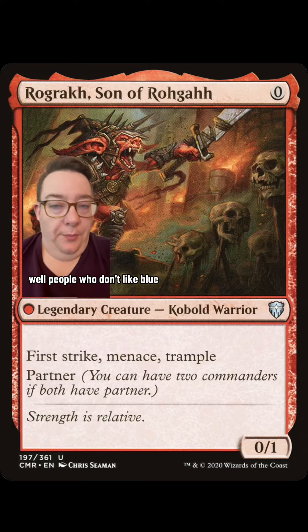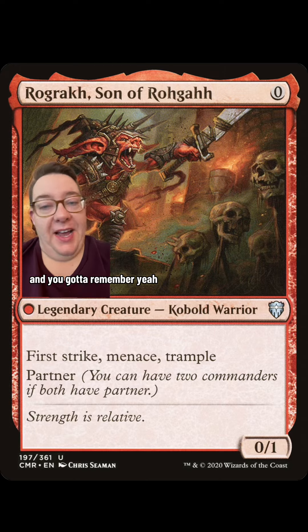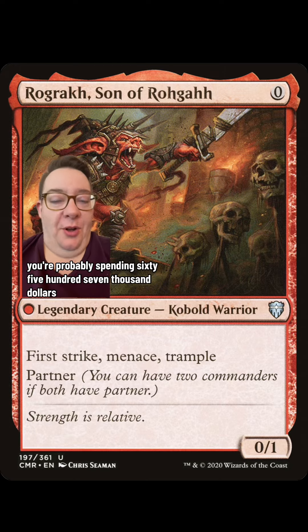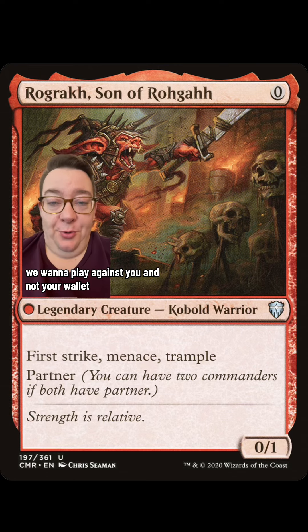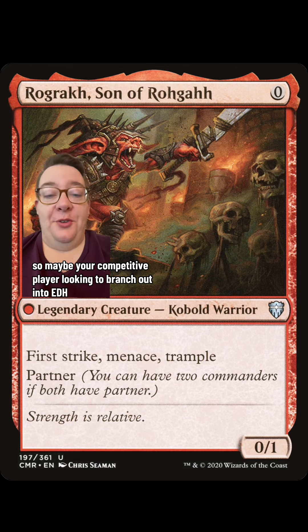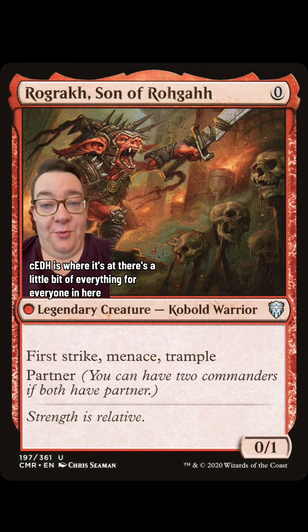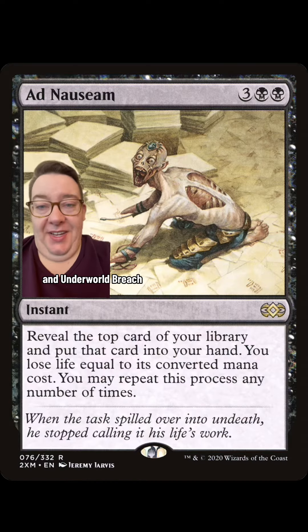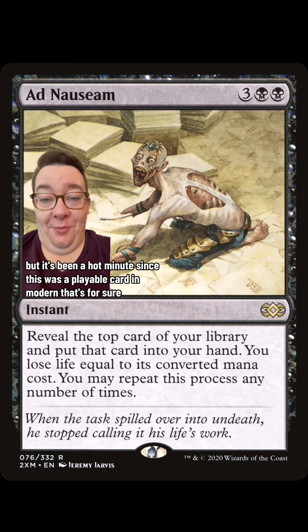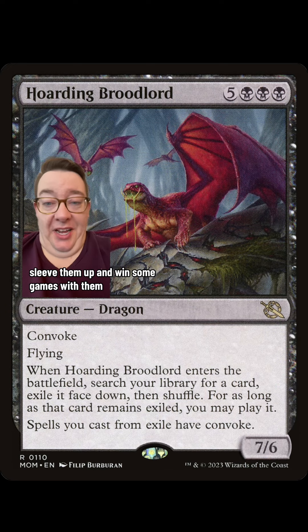So who's going to like this kind of deck? People who don't like blue, people who love combo decks, and people who love free spells. If you were to go out and buy this deck from scratch, you're probably spending $6,500–$7,000. But cEDH is proxy friendly, and when you find a group, one of their biggest mantras is going to be: we want to play against you and not your wallet. Maybe you're a competitive player looking to branch out into EDH but still want that competitive feeling — cEDH is where it's at. You get to play cards that are banned in 60-card formats like Deathrite Shaman and Underworld Breach, and Ad Nauseam hasn't been a playable card in Modern in a hot minute either. So take those Hoarding Broodlords out of your bulk bin, sleeve them up, and win some games with them. Hope this helps.